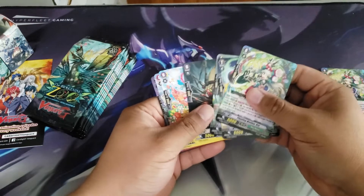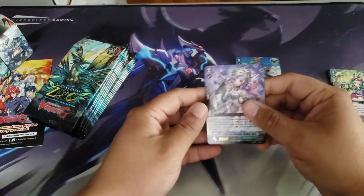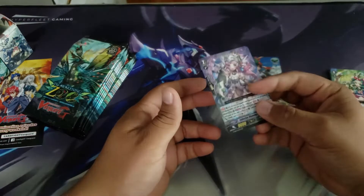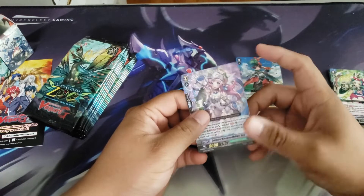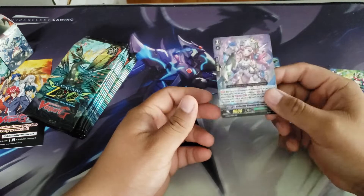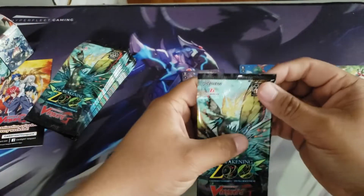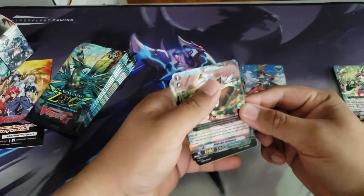We pulled our first triple R — the Grade 2 Maiden for Great Natures. This one's actually not cheap. When she first came out she was around five bucks, then dropped to two dollars or even one dollar, but now she's actually going back up. Right now she's holding at five to six dollars. Not a bad price — we just got back five bucks, so I guess that's okay. At least she's not a dollar anymore; I'm happy she's going up in value.